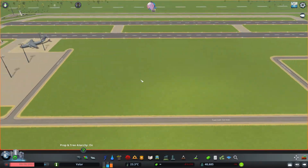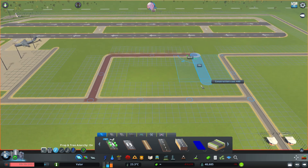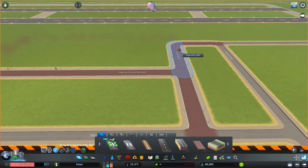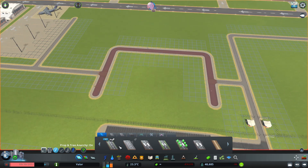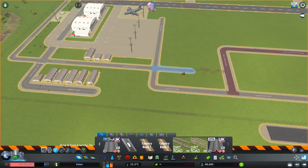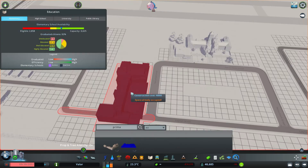I had let the simulation run off camera for a bit and completely forgot to put a fire station anywhere near the base, so one of the buildings caught on fire — and then they all caught on fire, because the closest fire station was in the downtown area, a long way away. A bit of an oversight on my part, but I knocked them down and rebuilt them.